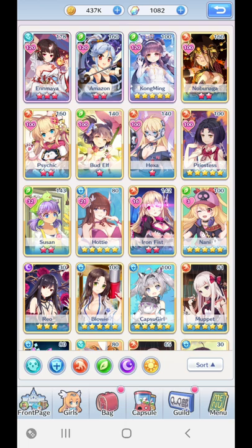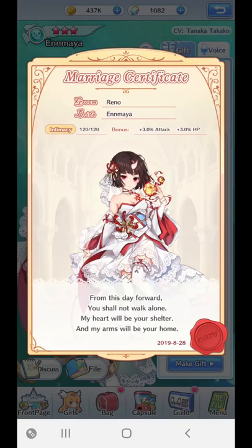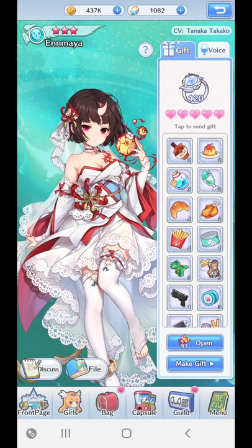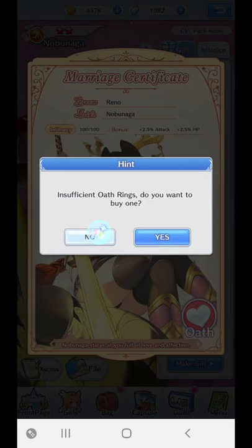And that's it really with the whole dating thing. When you get to the point where you marry them — this is like a marriage uniform — you take an oath with them and go through this little cinematic thing where you put the rings on. From 100, you're then able to access the other 20 intimacy points, which will give you the maximum of 3% attack and 3% HP. Without marriage it's 2.5, as you can see with Nobunaga at 100 hearts — 2.5 attack and 2.5 HP. Down here you can take the oath, and if you have a ring, then you can marry her.